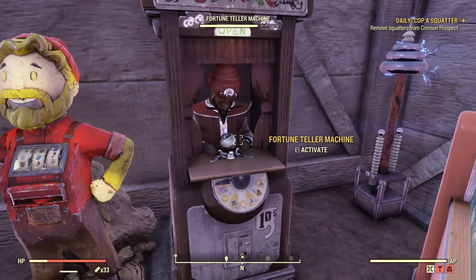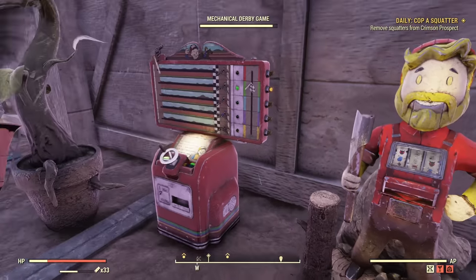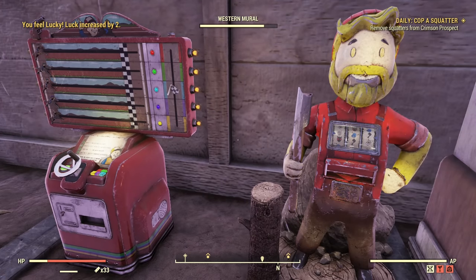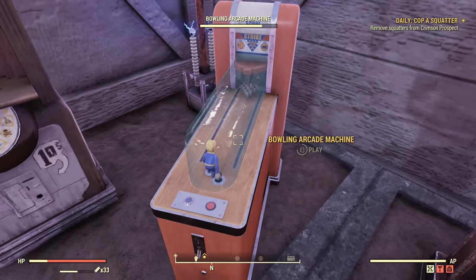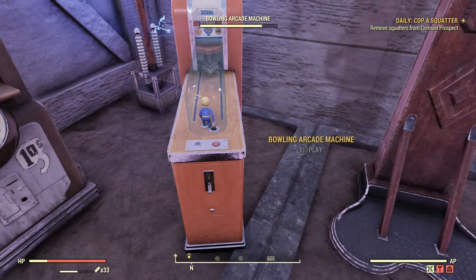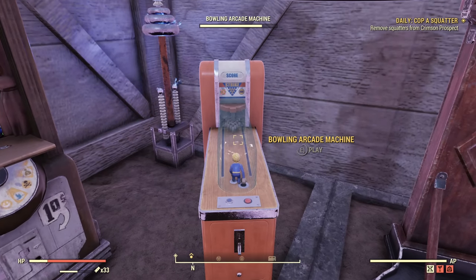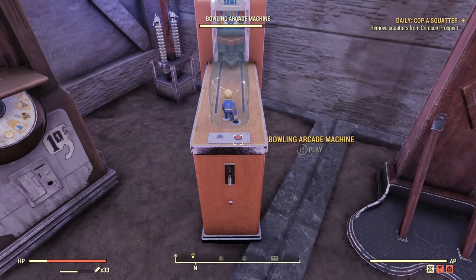The mechanical derby boosts intelligence and gives extra experience. There's a West Virginia slot machine and fortune teller — you don't need both, only one is needed. Those are instant, so I can use them in power armor and they work instantly. I can boost luck and intelligence. Then the bowling arcade, which boosts perception and luck, and it does stack with luck from the West Virginia or fortune teller, so I can have plus four luck.